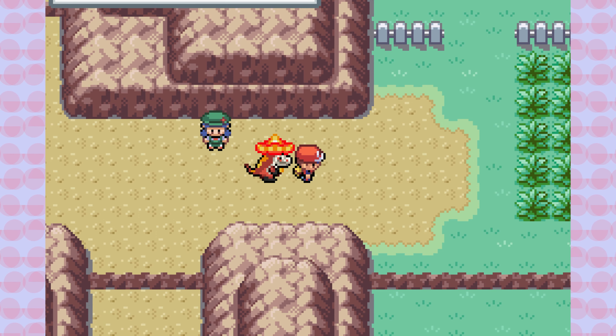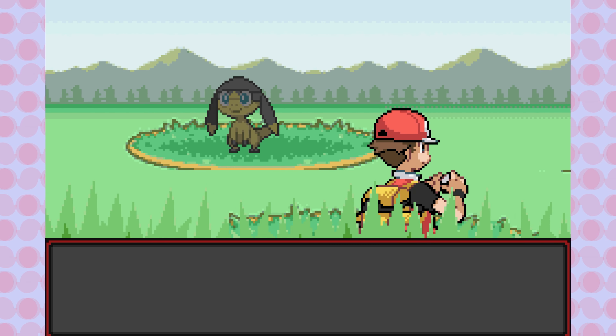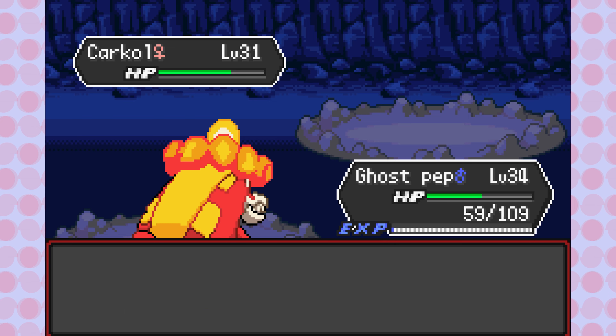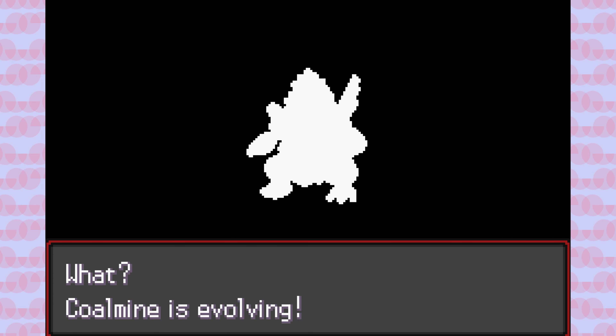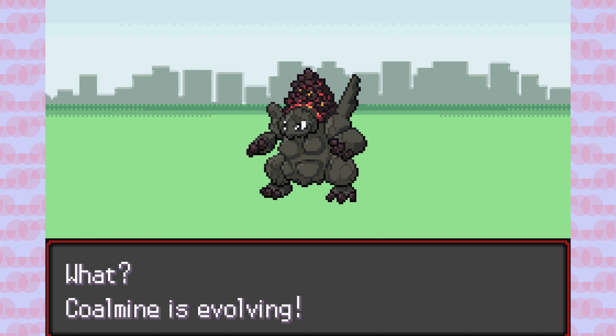For our next two encounters, we run into a Helioptile named Helioptile and a Charcadet named Coal Mine — a terrible pun on the name Char-mine. I also level Coal Mine up to its final evolution, hitting the current gym level cap. At this point we are certainly equipped to take on the third gym.